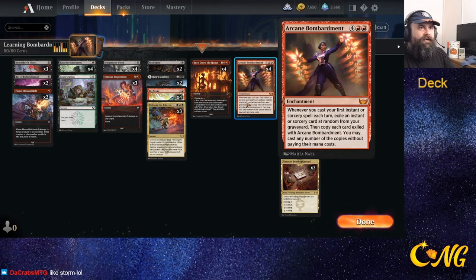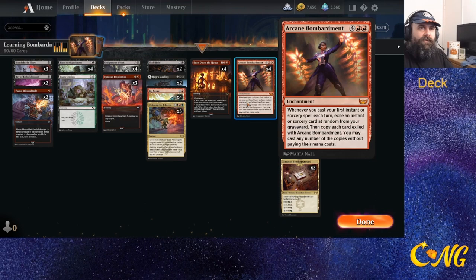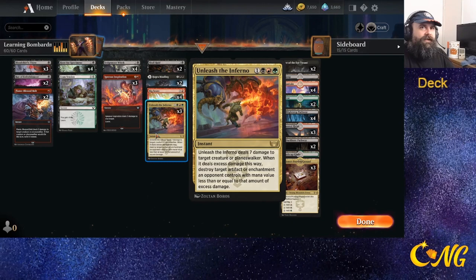This is the learning bombardment deck. We have Arcane Bombardment — whenever you cast your first instant or sorcery spell, you get an exile of one of your instants or sorceries at random from your graveyard. You then cast it, along with all the copies that have been exiled with the bombardment.